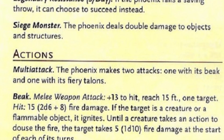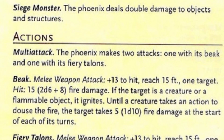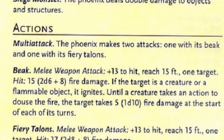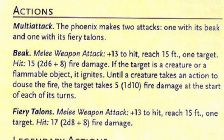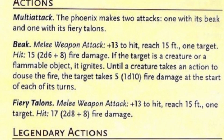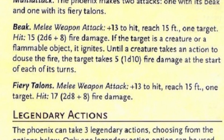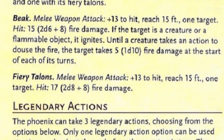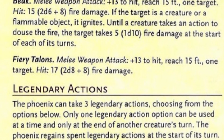In combat, it has a multiattack consisting of a Beak and Talon Strike. Both the Beak and Talons have a +13 to hit, with the Beak reaching 15 feet and dealing 2d6+8 — a potential of 10 to 20 — fire damage, and igniting the creature. The target must take an action to snuff themselves out, taking 1d10 fire damage at the start of every turn they're still on fire. The Talons also reach 15 feet and deal 2d8+8 fire damage, a potential of 10 to 24.